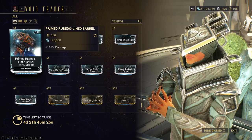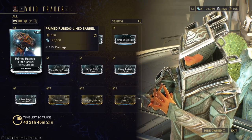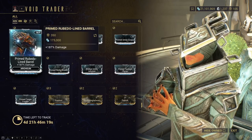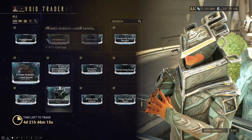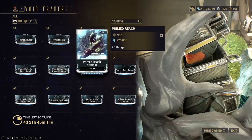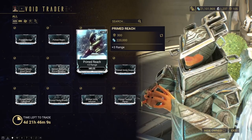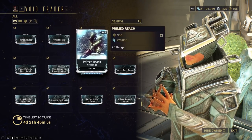Primed Rubido Lined Barrel — pick this up. Arc Gun damage — it's really good when you can use your Arc Gun on the ground. Pick it up without a doubt; people always want that. Same with Primed Reach — three range for melee. Although it's just a utility mod, it's one of the best, most favorite utility mods, because melee range.